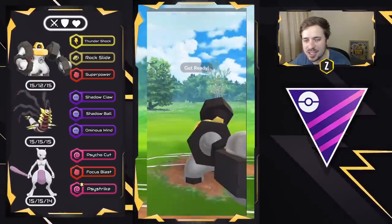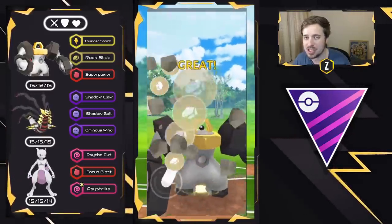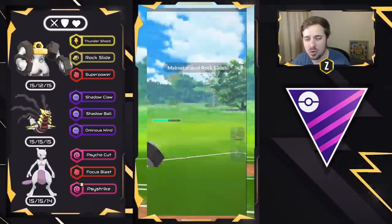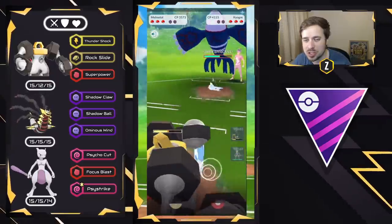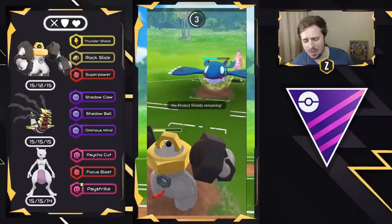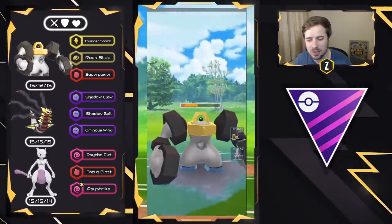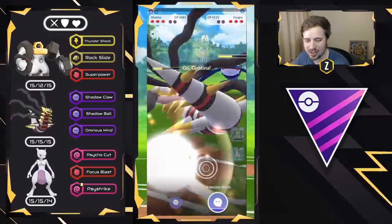Kyogre is a pretty nice cover to Melmetal and Mewtwo when I have basically no shields. The Surfs will really start to add up along with Waterfalls as well. The Switch Clock is already back up, so Surf is coming through. We have no shield so we cannot stop this, but I'm going to look to swap out right away and go back into Giratina Origin.